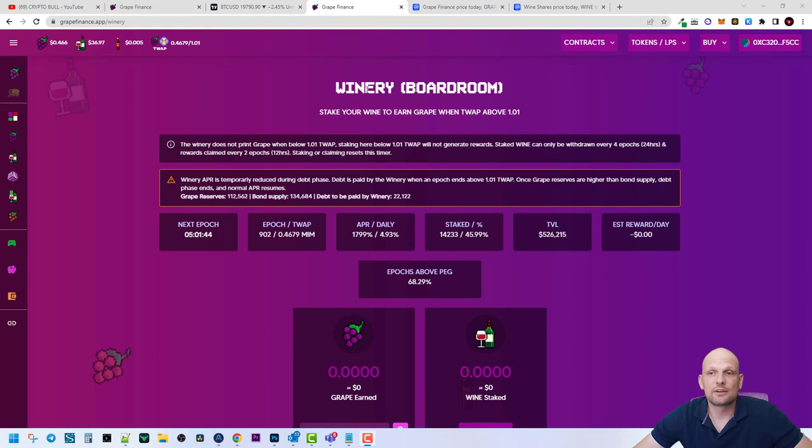In the Winery Boardroom, you can stake your WINE to earn GRAPE. It went up about 1.01. The next epoch is in about five hours, and so on. These epochs are essentially lock times when you are locking your tokens to get rewards.